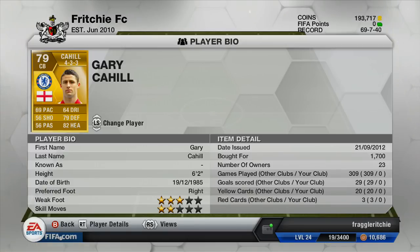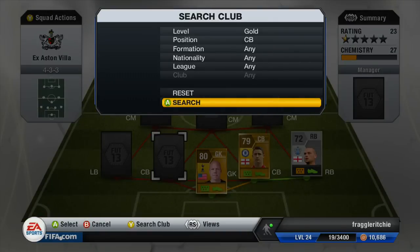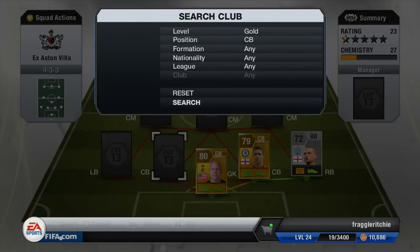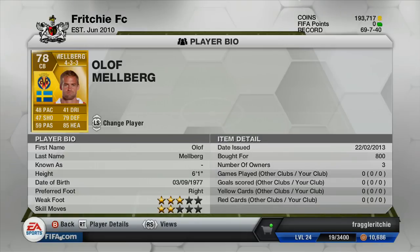Remember guys, I did get all these players in a 4-3-3 therefore their price may be a little high. Moving on to the second centre-back, we've got another gold player and that is Olaf Melberg. He cost me 800 coins and his main downfall is obviously his 48 pace. Other than that, his 79 defending and 85 heading are very nice indeed. Maybe if he had about 60-plus pace he'd be a very good centre-back. He made 232 appearances for Aston Villa so well played to him.